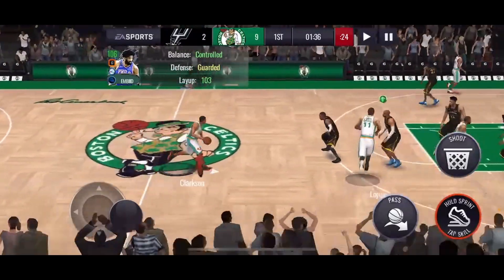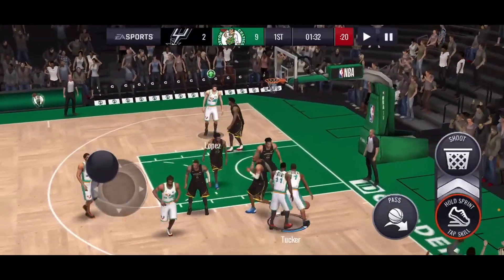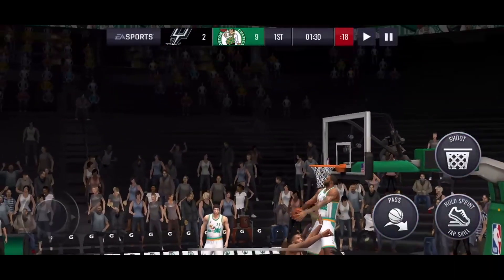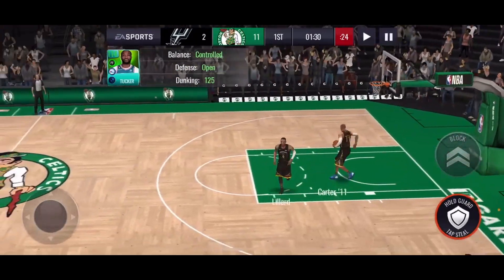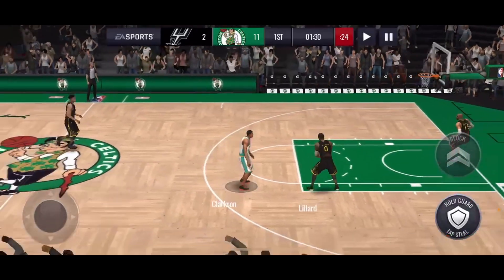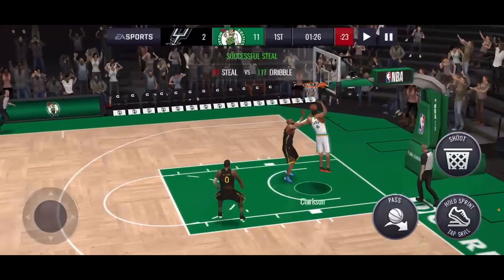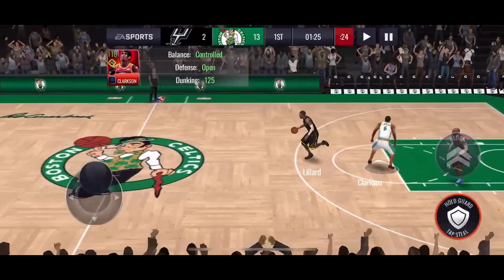We gotta get PJ Tucker involved now. He's gonna dunk that one — look at that, see what he's got. That's a crazy dunk, very nice! They're still continuing to get the crazy dunks going. Nice steal right there, and dunk it down — Jordan Clarkson. How many steals have we gotten in this game?